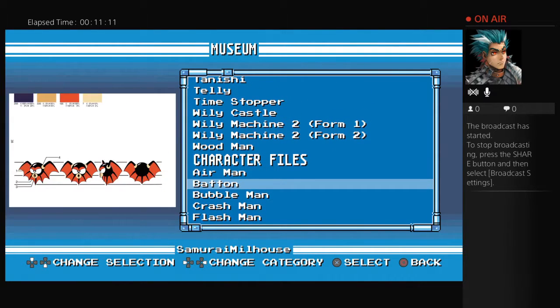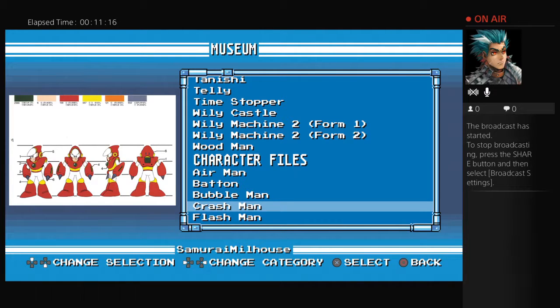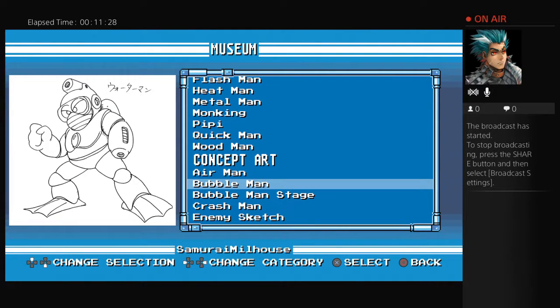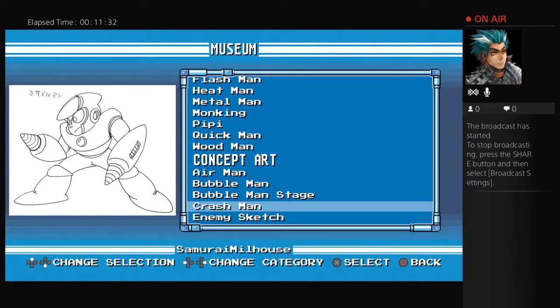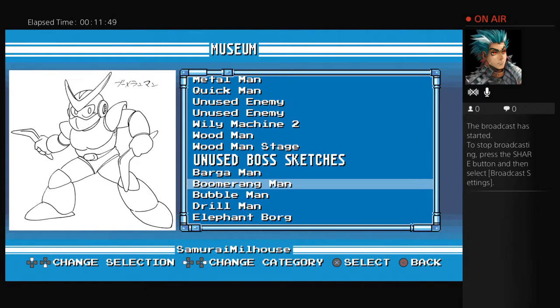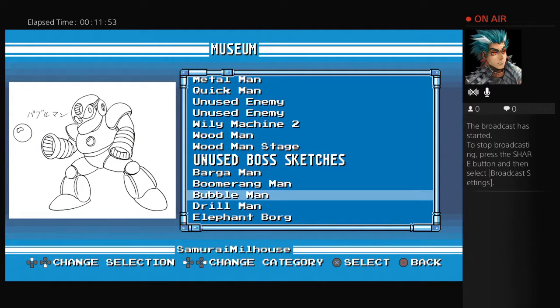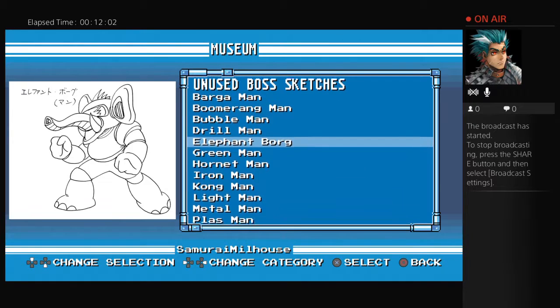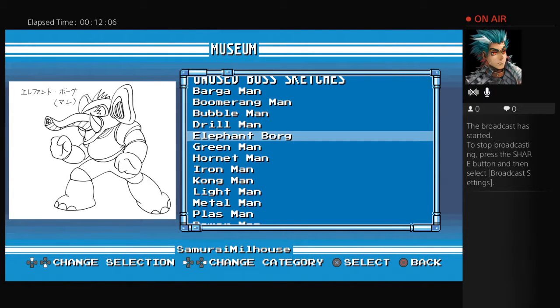Then we've got unused boss sketches. Here we have Barugaman, which is obviously Capcom's version of Cyborg from the DC Universe. Boomerang Man, who would actually come back in one of the later Mega Man games. Then an early version of Bubble Man, Drill Man — who I think also comes back in a later Mega Man game — and Velvet Borg, which you can see is a very early predecessor to the type of Robot Masters that would come up in the Mega Man X series. And Green Man, obviously a prototype for Wood Man. It's good they've got these unused boss sketches because it gives you a good idea of the creative process the creators went through to develop Mega Man.